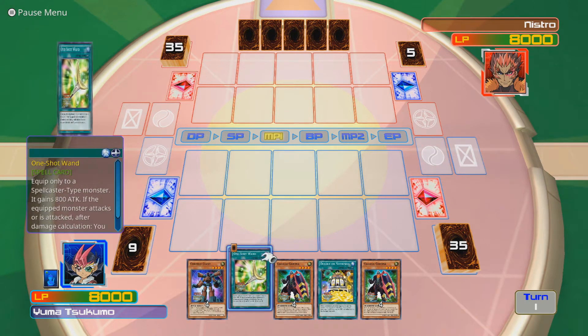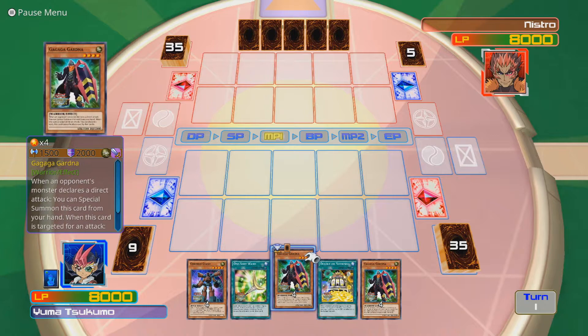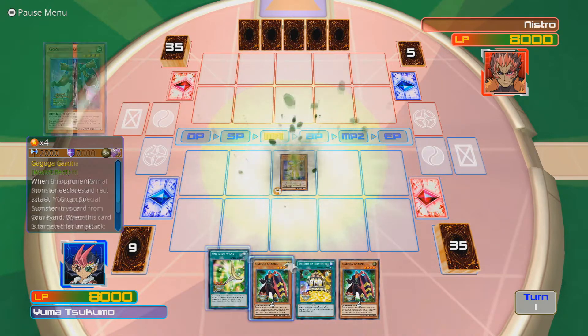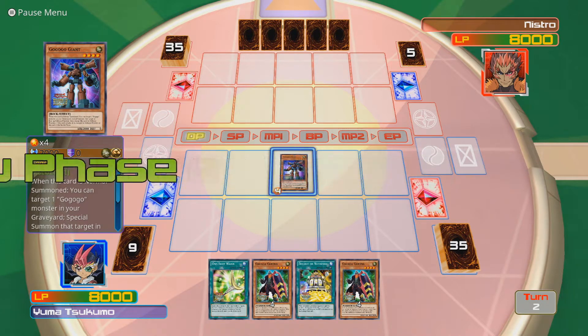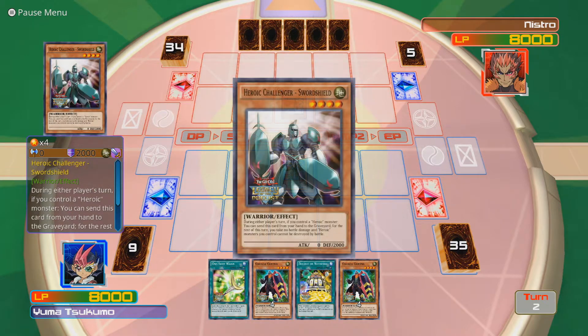That's not a bad start I guess. One-shot Wand is useless. I've got to play Go-Go-Go Giant - that's probably my best starting play. Because I can get two Ga-Ga-Ga Gardeners out if you decide to try and attack it. Heroic Challengers - that's what they're called.